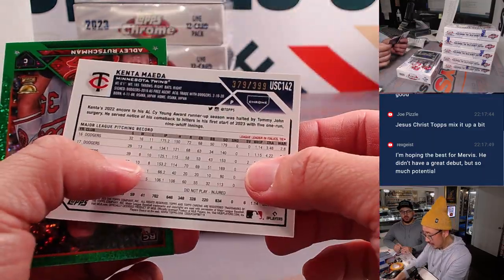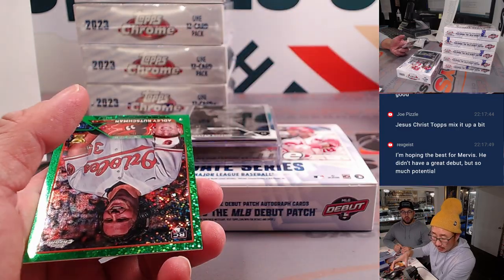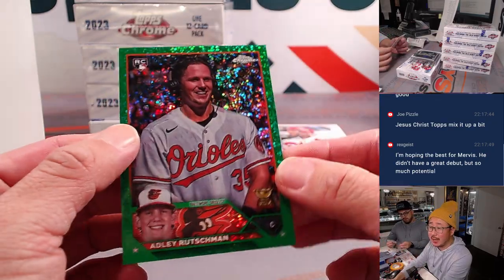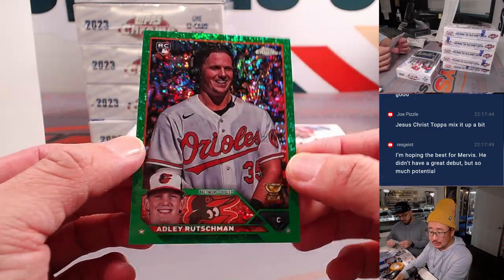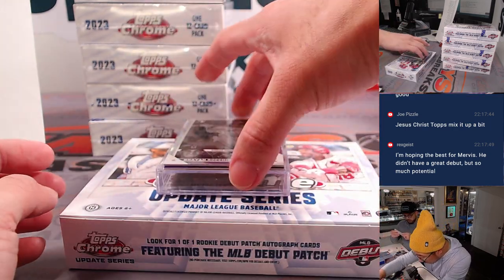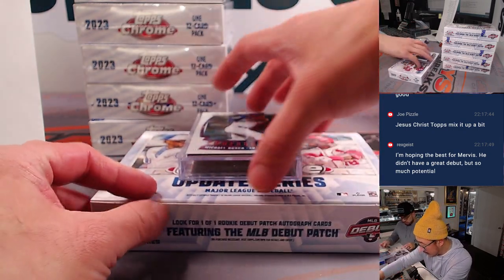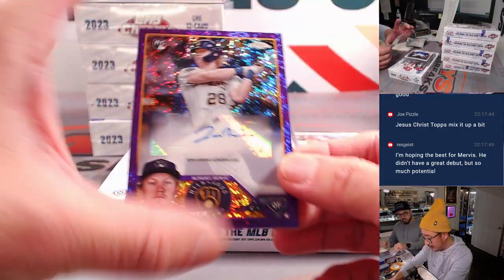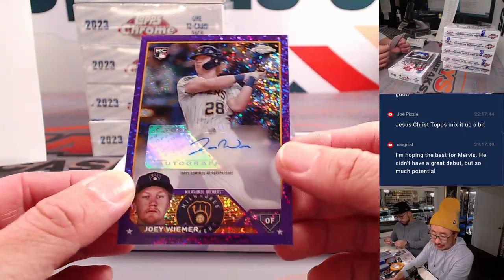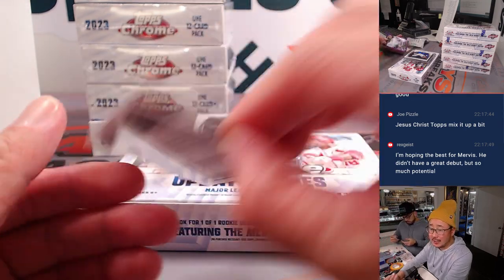We've got Kenta Maeda, 379 out of 399 for the Twins — that's going to be for Pat. Got a nice Adley Russman, 63 out of 99, Green Speckle — Alex with the O's. That lucky green. And there's a Brian Rocchio photo negative for the Guardians. And then we've got Michael Bush Youthquake; behind him is Joey Weimer. Brewers, Purple Speckle autograph going out to Eric Jesus with the Brew Crew, 79 out of 299.